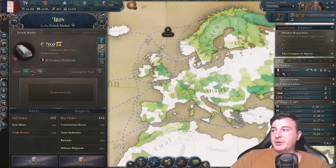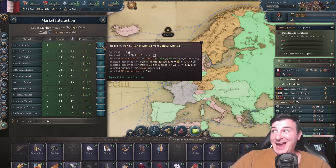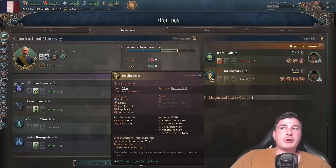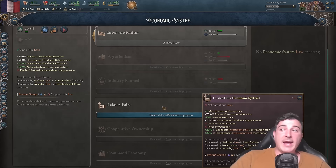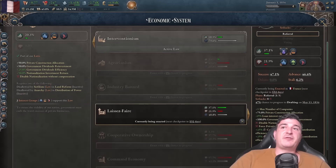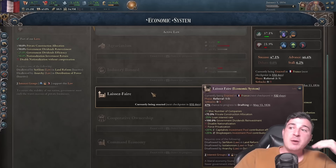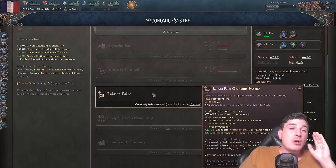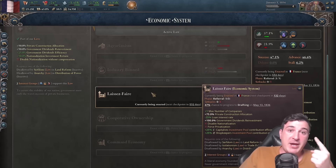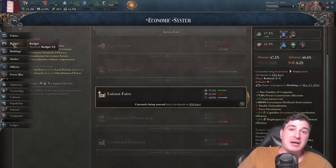To handle the iron shortage, we're going to import from the friendly Americans, Prussians, Swedes, and everywhere else we can. We're also canceling the suppression of the intelligentsia. As the French, we can go for laissez-faire from day one — this privatizes our entire industry but also reduces our loan interest rate by 25%. Because we're also a great power, we get minus 50% loan interest rate, giving us minus 75% total. So loan interest is really not going to be any sort of issue.